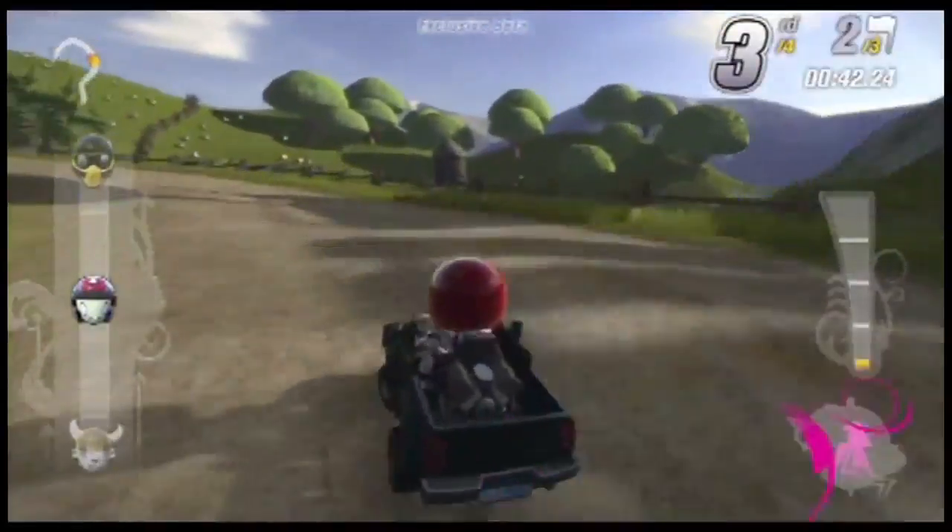The left analog stick controls the kart, but the problem is it's so, so touchy — you just go like that and the cart is almost completely sideways. Jay just did a U-turn. Very sensitive. If they tightened it up a bit, it would almost be like Mario Kart. The question cubes from Mario Kart are in here, but they're balls.